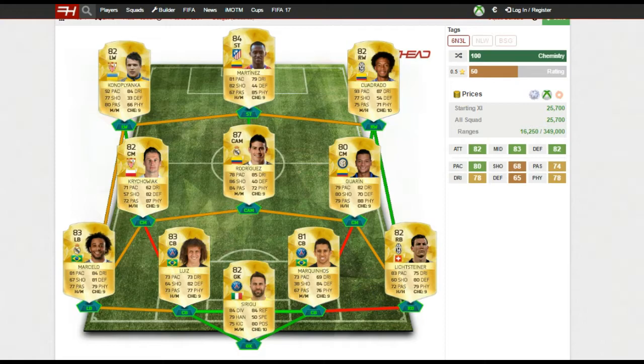As for my centre backs, David Luiz and Marquinhos are really solid. They feel a lot better than their stats suggest — both have 73 pace, very similar defending and physical stats, and David Luiz also has decent passing which is useful for a centre back. Overall really solid defenders and really cheap players, very overpowered for a 25k team.